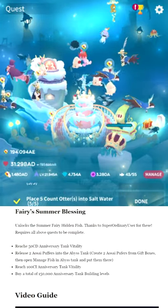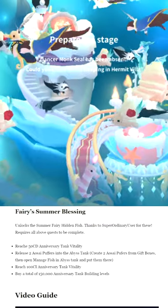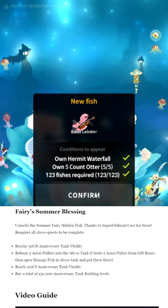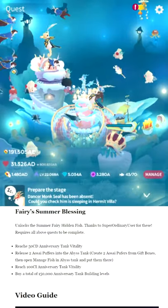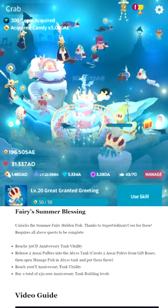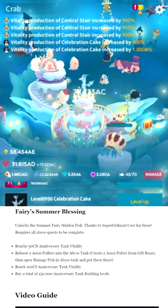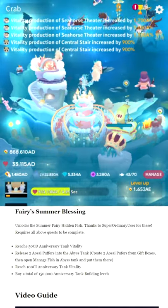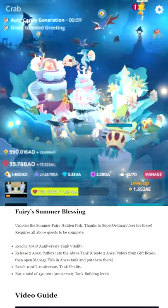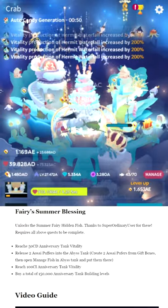You also need to reach CI anniversary tank vitality — I'm not sure how long that takes as I haven't gotten there yet. Then buy a total of 150,000 anniversary tank levels. Then 10 AQ of candy. This is a lot of work. If you didn't complete the anniversary tank last year you will probably not be able to do this — I have to make that perfectly clear. Fortunately the anniversary tank is not required to get Cake Town Nessie.